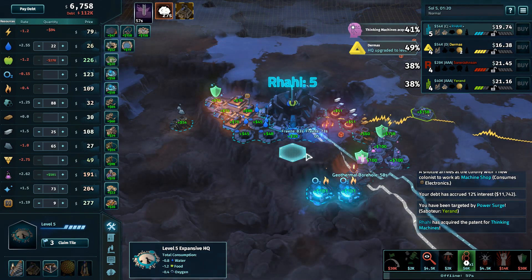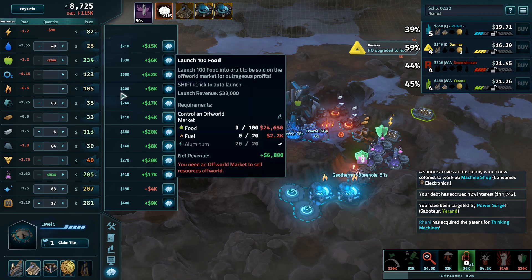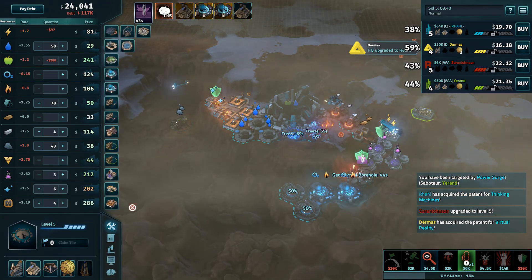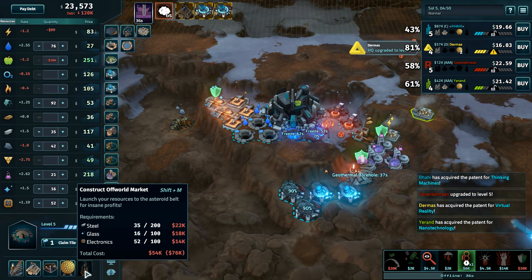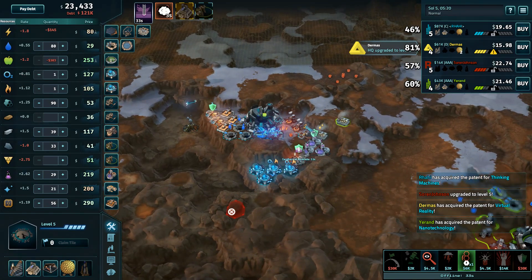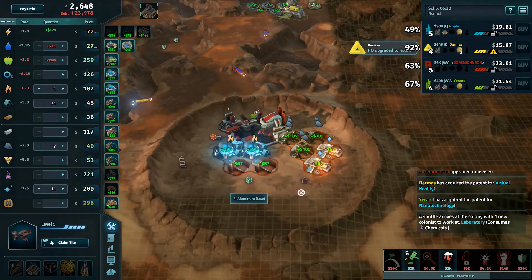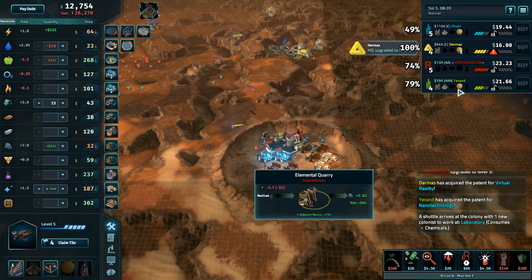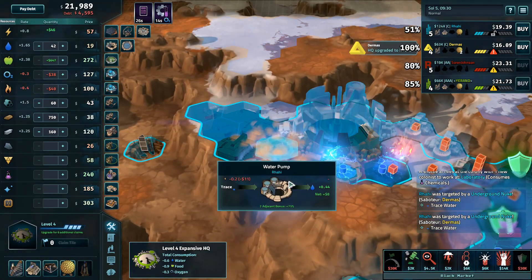Going into thinking machines — that's a good pickup. Off-world launches are actually pretty decent: 580 and 42k profit on that oxygen. Advanced steel only 72k, 55k to put down an off-world right now — not too bad at all for almost anybody, but Expansives definitely have the best of it. You could even combo that with the geothermal borehole that Rahi's picking up right now and have a very cheap-to-operate off-world market. More nukes coming down — very heavily committing to trying to knock out Rahi's water.